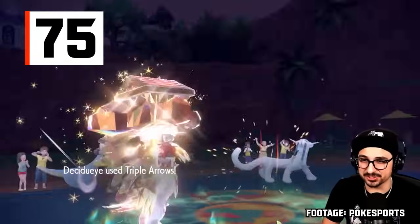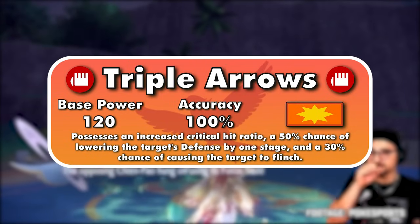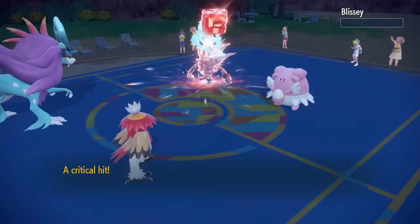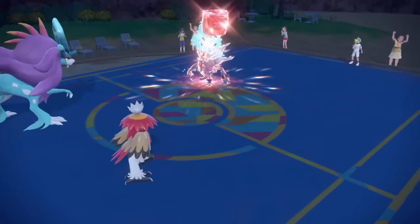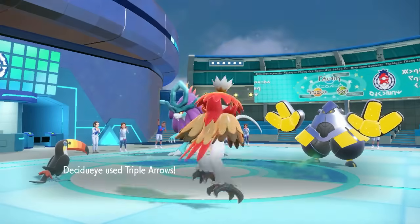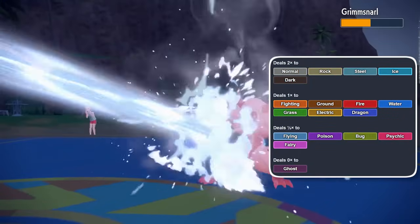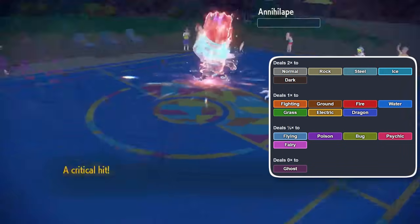The craziest move on this list effect-wise is Triple Arrows, a 90-100 Fighting physical move. This is Hisuian Decidueye's signature move, and has three different effects. First, it has a high critical hit ratio, landing a critical hit one-eighth of the time rather than 1/24th. Second, it has a 50% chance to drop the target's defense by one stage. Third, it has a 30% chance to flinch and waste the target's turn, assuming Triple Arrows went first. Fighting-type moves are great coverage, hitting five different types super effectively, though six other types resist or are immune, meaning they're not really spammable.